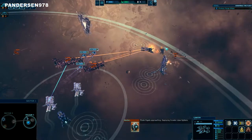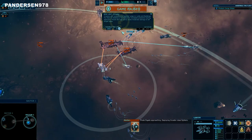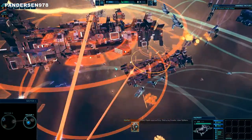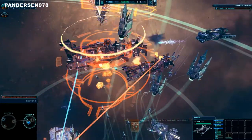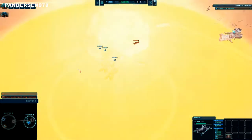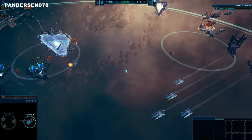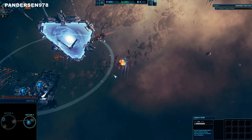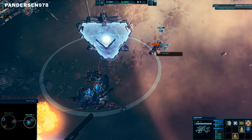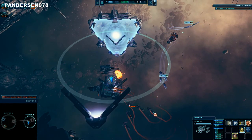Pilot: Frigate approaching, deploying Invanta-class fighter. Mission essential object is taking critical damage. Mission essential object is taking heavy damage.